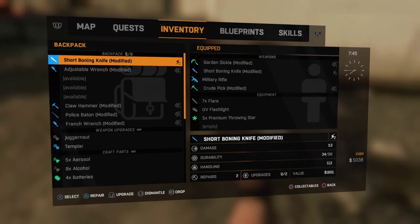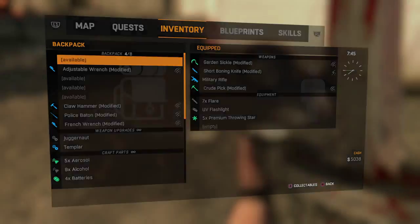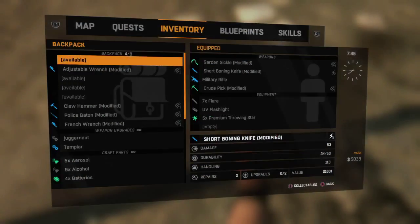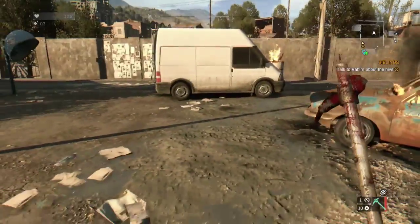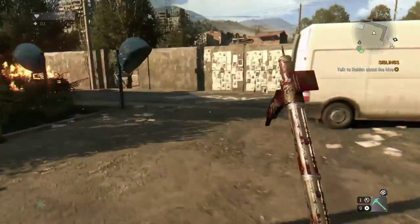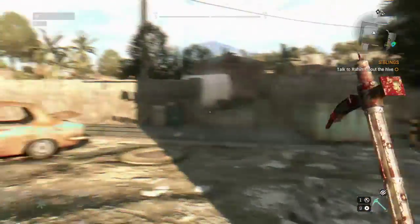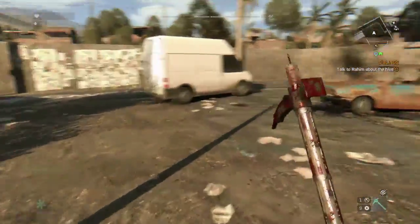Here's the second one that we duped. You can dismantle it, so if you need metal parts and you're ever in need of them, you can use this to get pretty much unlimited metal parts. Also, depending on what you're duping, some things give you nails and stuff like that, so you can stock up on that.